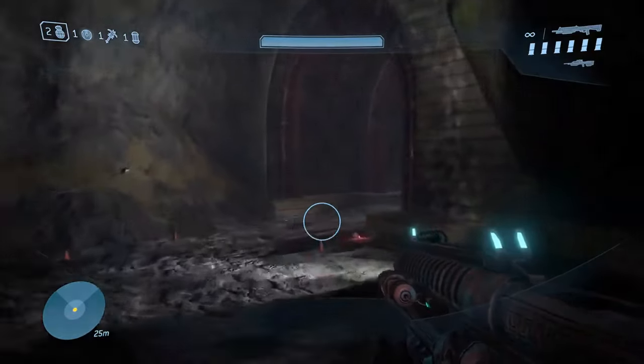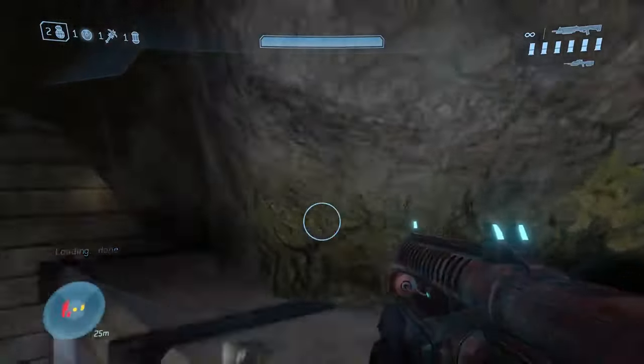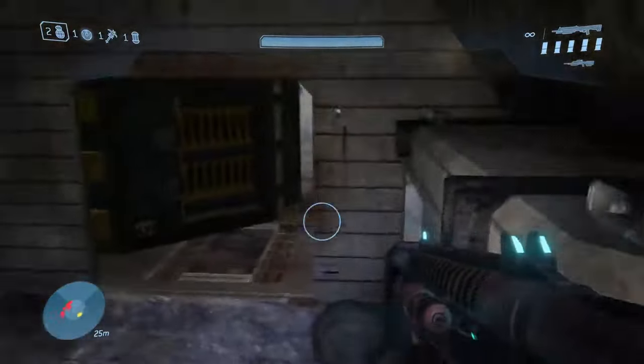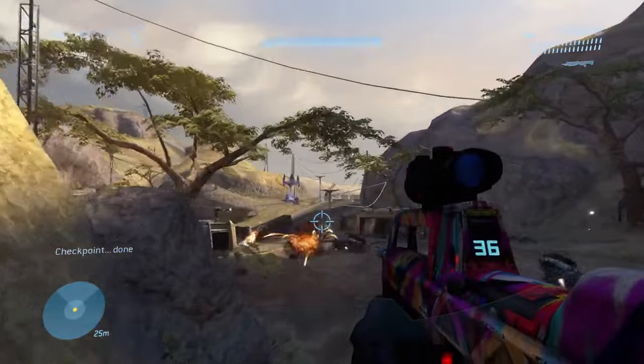And now we're moving on to Tsavo Highway. You'll find the first one at the end of the tunnel. The second one is in the area where you first encounter the Brute Choppers — it's on a ruined bridge.